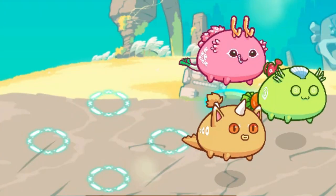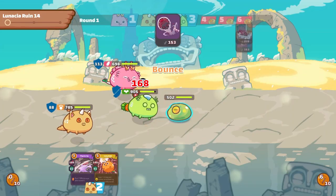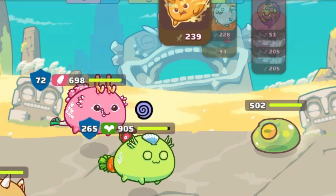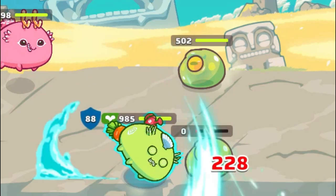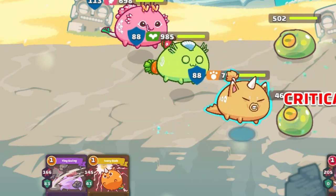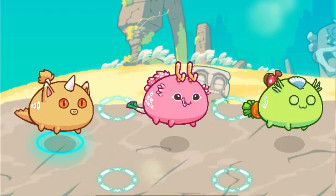If your opponent has two Axies in the same column, with one on top and one on the bottom, then target priority depends on where your Axie is placed. If your attacking Axie is on the top, it will hit the top opponent. If your Axie is in the middle row, there's a 50-50 chance to hit either the top or bottom opponent. If your Axie is in the bottom row, it will hit the bottom opponent. Positioning is important, as you want your damage dealers at the back to live as long as possible.